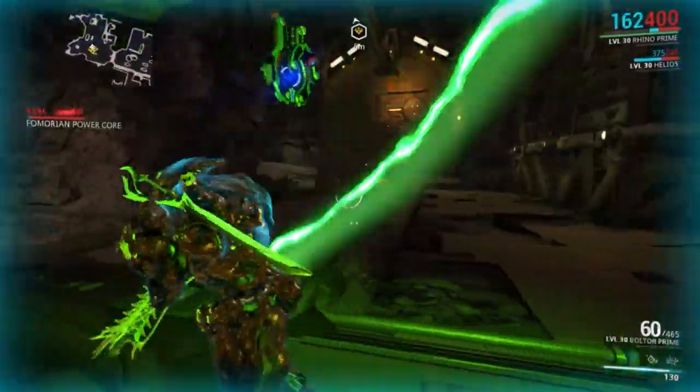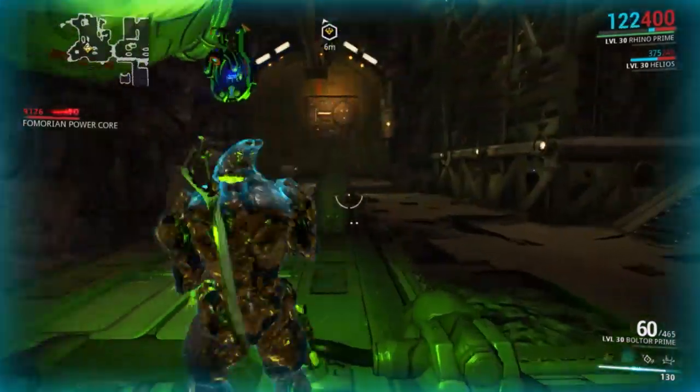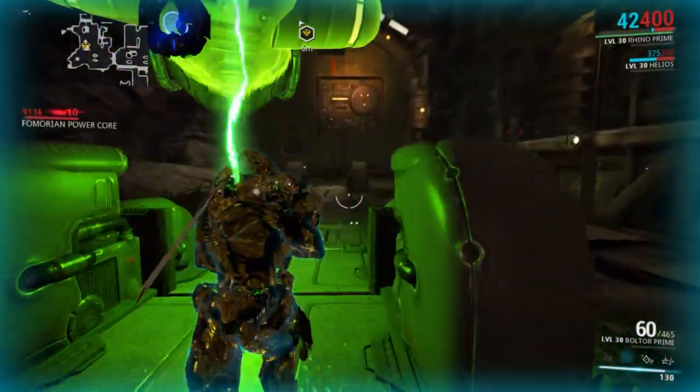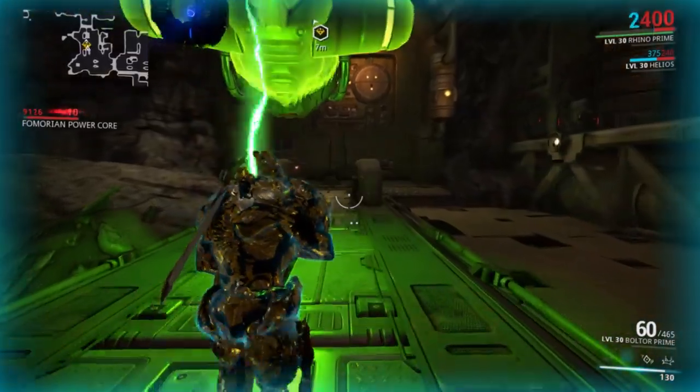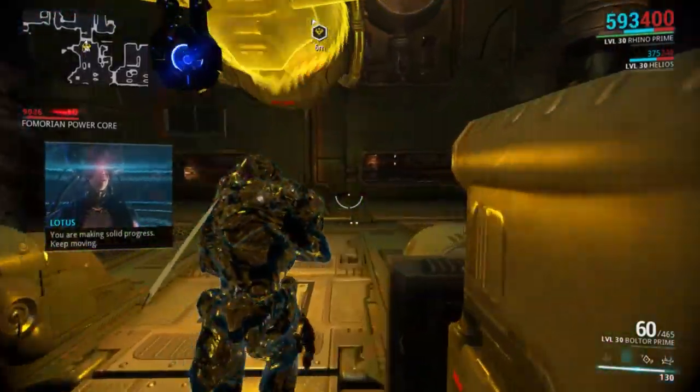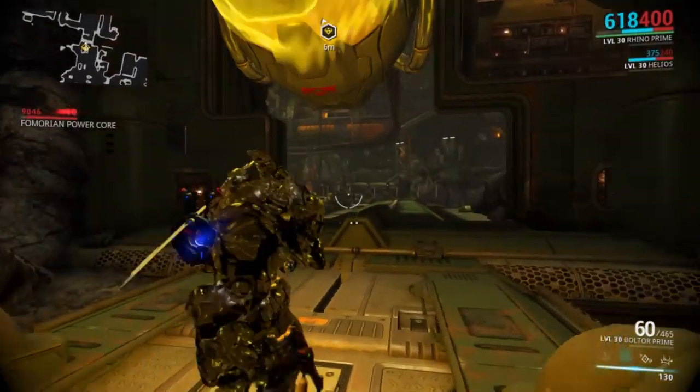In ancient Greek mythology, Mount Olympus was the home of the gods. Olympus is an infestation exterminate mission with levels ranging from 25 to 35. Upon completing this mission, you will be rewarded with the Mirage Helmet Blueprint. To continue the quest, you must craft this and retrieve it from the foundry.